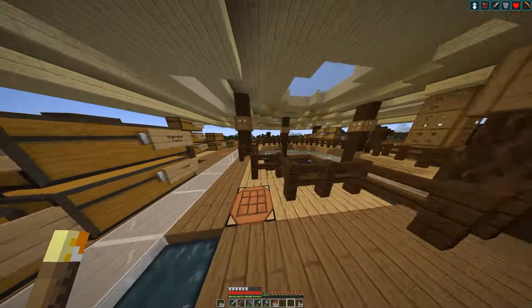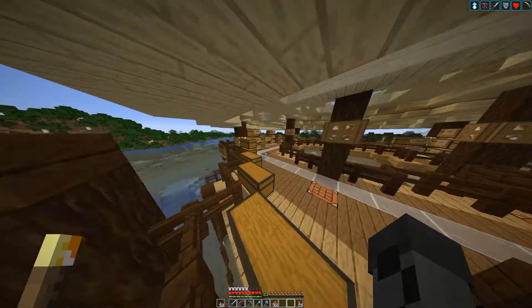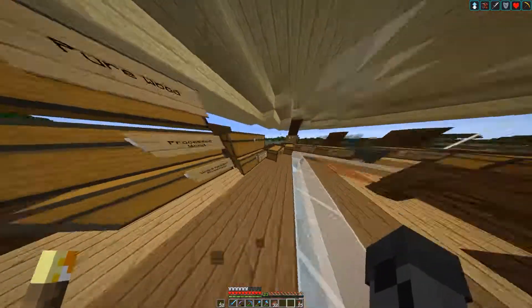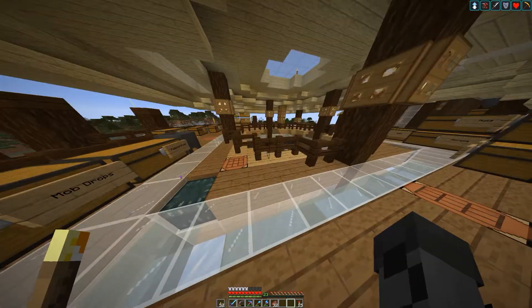I had to get glass because I ran out of glass somehow. My desert is right next to a jungle, so I also got bamboo — yay! I have bamboo. I'll make a farm for that at some point.